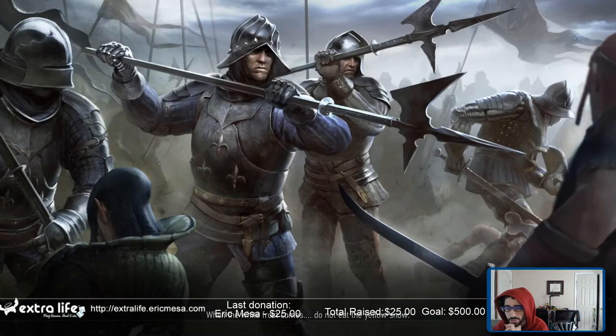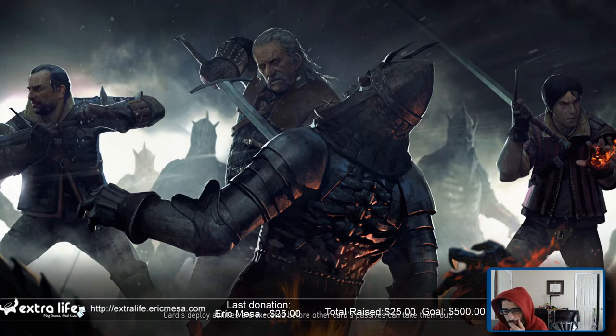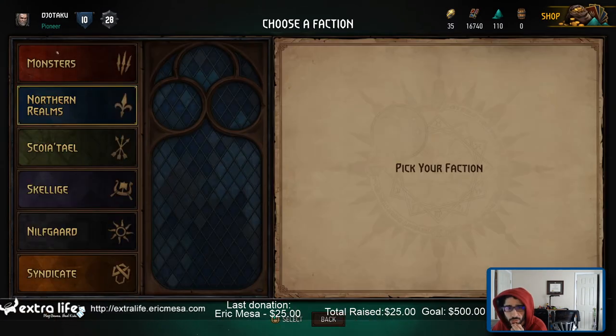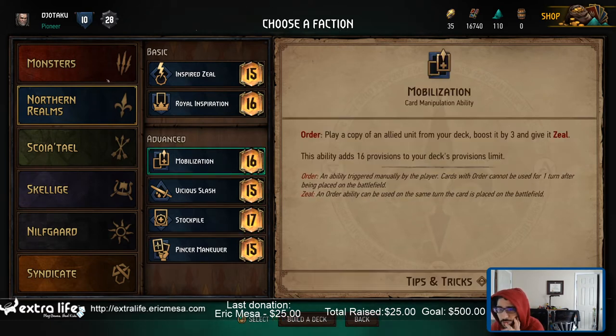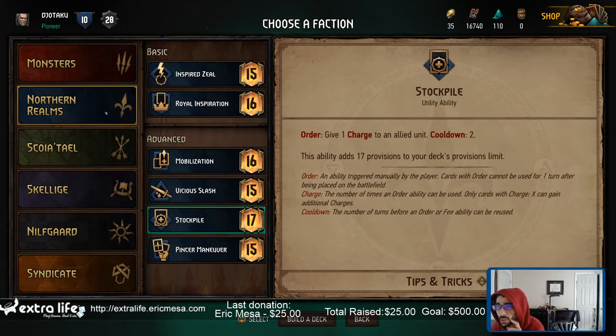That's all my packs, so now let's go make a deck. I want to try one of the advanced decks — let's go new deck, Northern Realms. Let's see what makes sense for my play style. Mobilization: play a copy of an allied unit from your deck boosted by three, give it zeal. Or damage an enemy unit and give adjacent units bleeding — that's pretty cool, but it's only one time. Stockpile gives a charge.